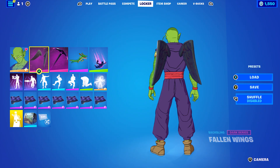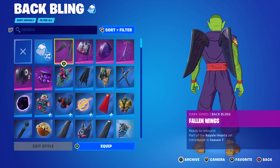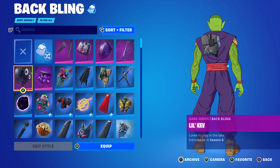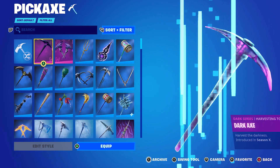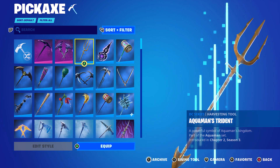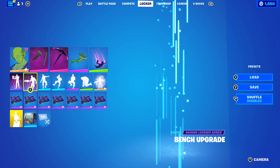For the next combo, I decided to go for a purple combo using a Dark Series back bling — the Fallen Wings. You can use any of the Dark Series items: the Dark Bag, Dark Shield, Dark Six String, Lil Kev, or Wild Cube. The pickaxe is the Dark Axe, though you could also use Dark Strings or maybe Axe Trail Form from the Chapter 2, Season 6 Battle Pass. They all work nicely. The wrap I'm using is Storm from Chapter 1, Season 9.